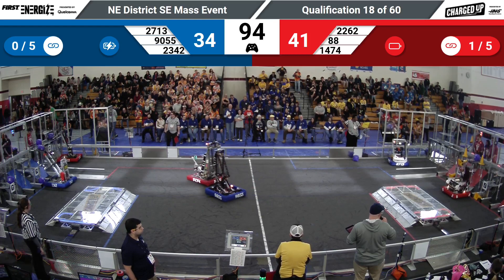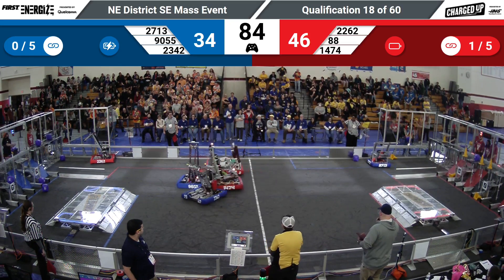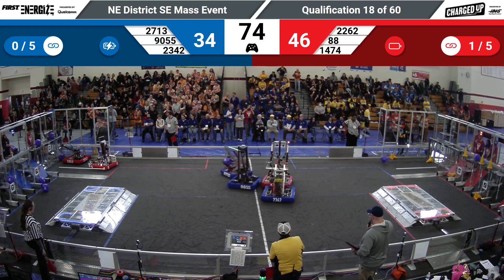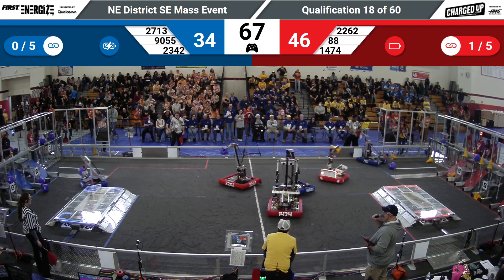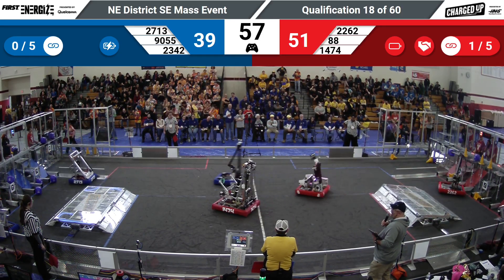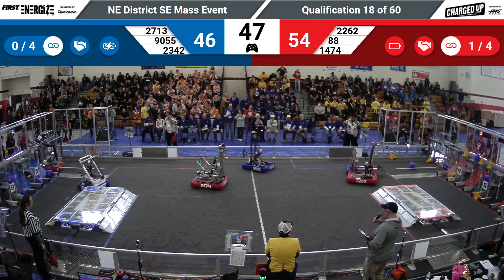88. TJ Squared picks up the cone, articulates the wrist, drops said cone onto the peg. 27-13, Red Hawk Robotics picking up a cube. You can see the Red Alliance is already sliding over to that cooperation grid, and they drop a cone into place. Blue Alliance — they have achieved their portion of cooperation. Blue Alliance achieves their portion of cooperation as well. Good job by both teams there.